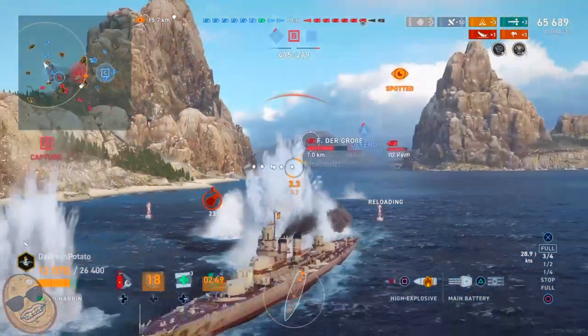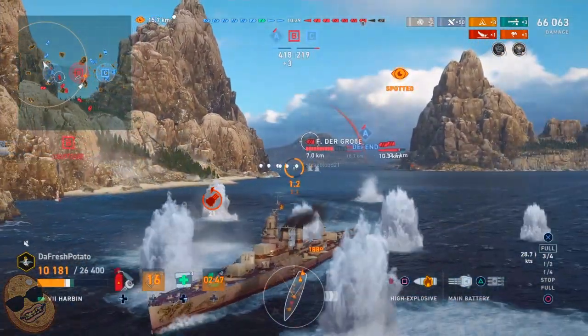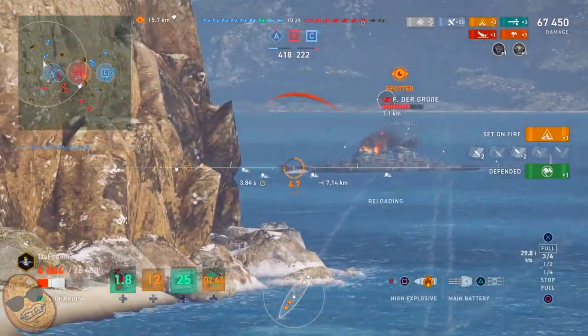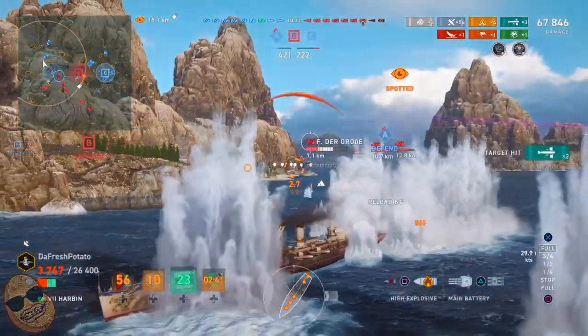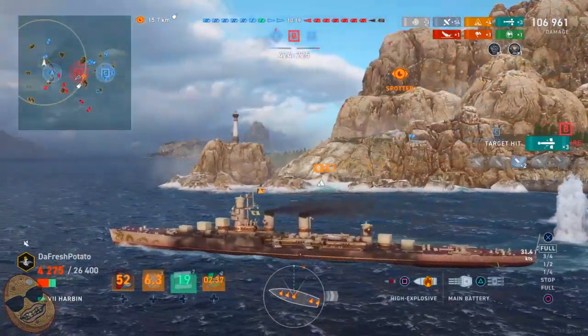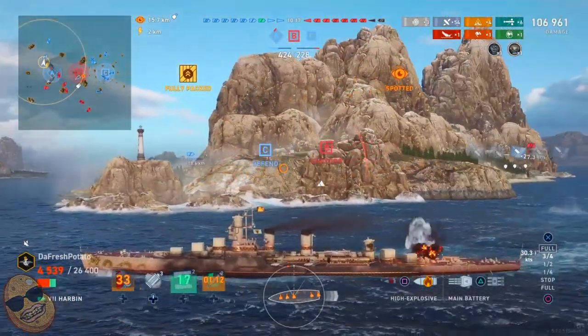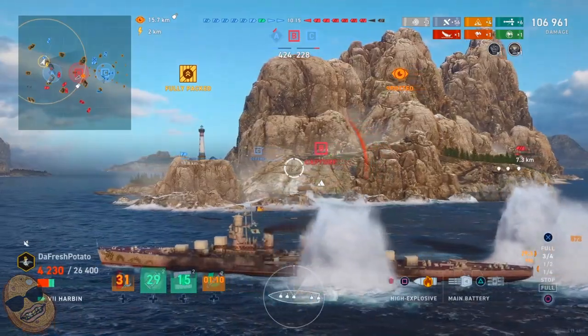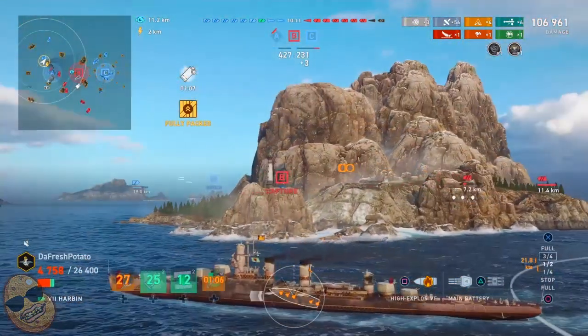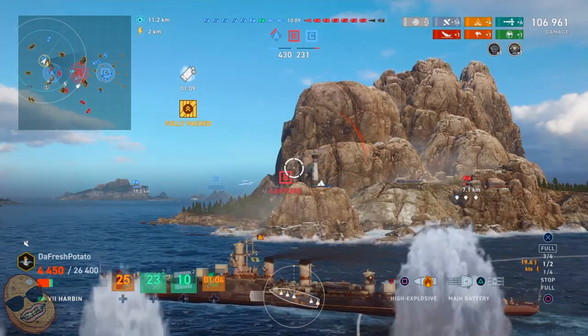If you want to have good games in these Pan-Asian cruisers, you have to connect with your torps, because your shells are not strong enough to carry you as far as getting high damage in these ships. There goes the Tulsa — we need to run away from that guy too. We don't have any spotting on this side. There goes the FDG, and yes, we connect with three torps on that guy. Unfortunately, we didn't get him and we didn't set a fire. We needed a fire, but we didn't get it.